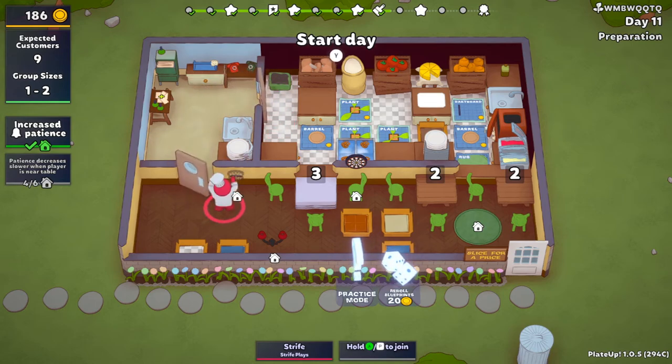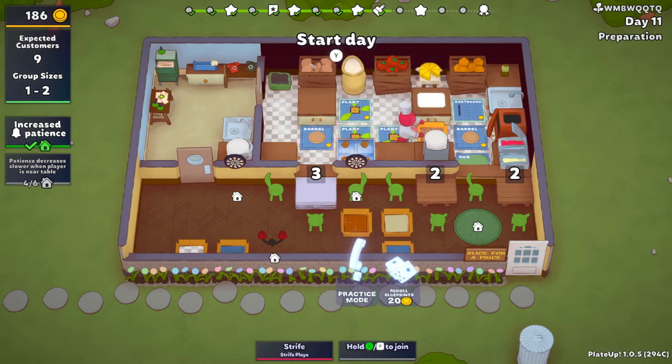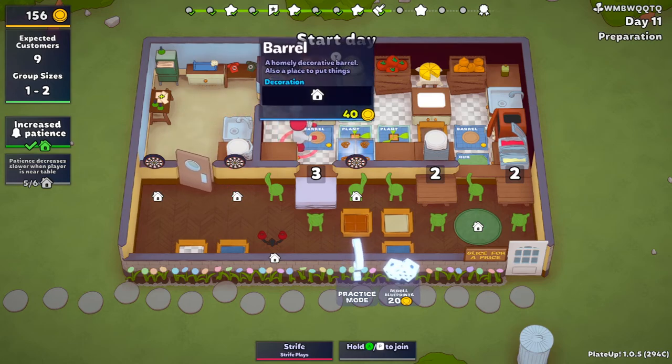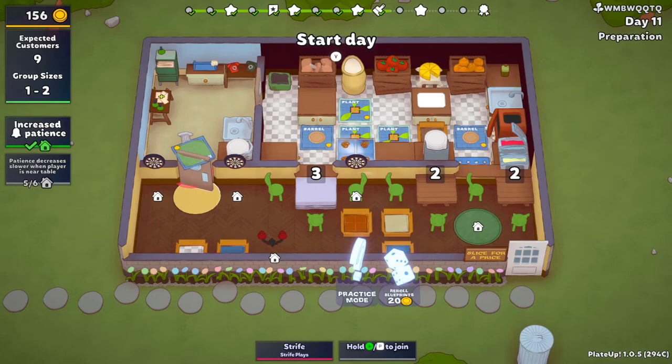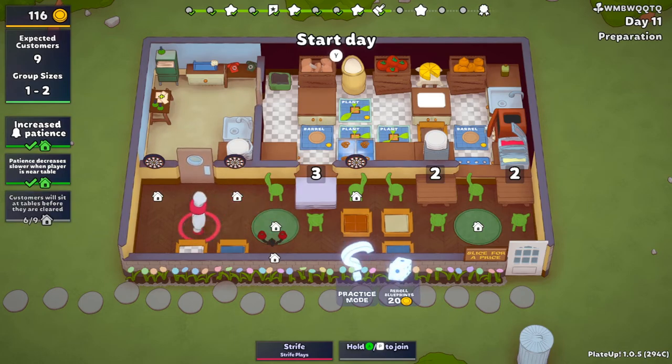The barrel gives me one house point, but it costs 10 bucks more than a dartboard. The dartboard gives me one house point too, but the dartboard also goes on the wall — I can run right past this. Same with the rugs — it's 40 bucks, but at least you can just run right past it.